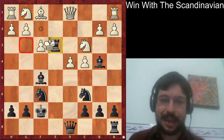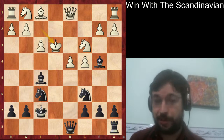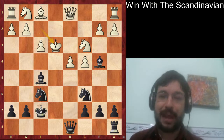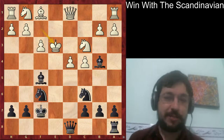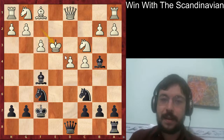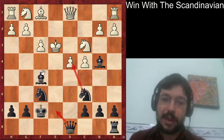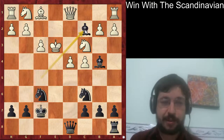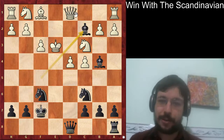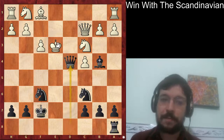If white plays king takes e3, you might like to pause the video and try to find the fantastic trap that black has set. There are actually a lot of winning moves for black - if you want to play queen e7 or knight d4 it's also winning, but the really beautiful move is bishop to c2, and it turns out white just doesn't really have a good defense.